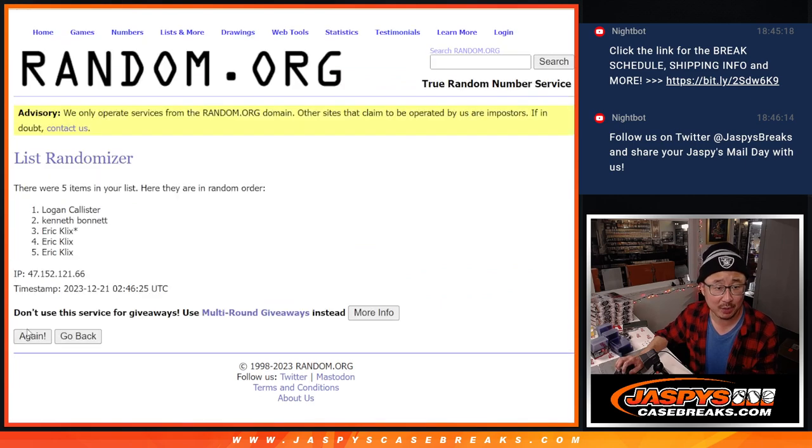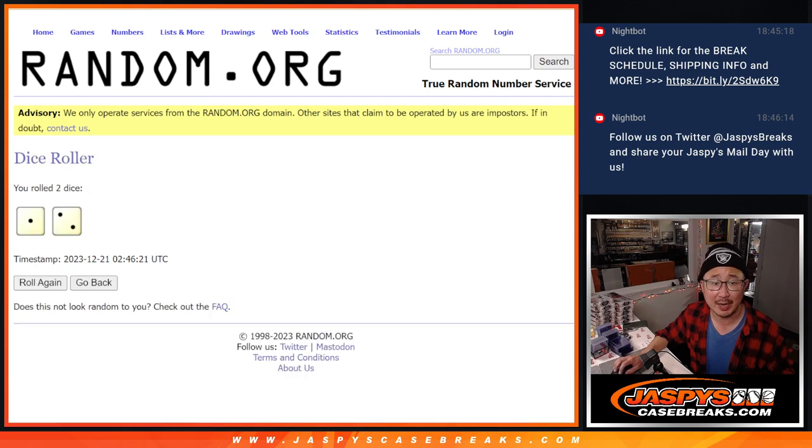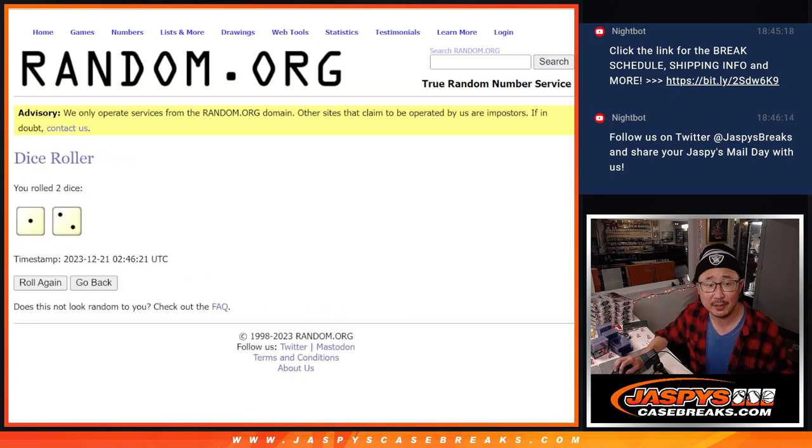Name on top gets the extra spot. After three randomizations, there you go — congrats to Logan. Your name's on top, you get the extra spot.